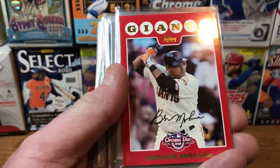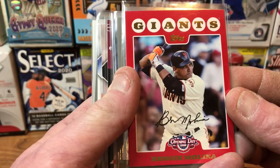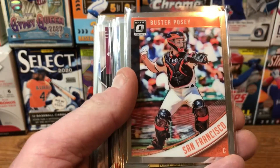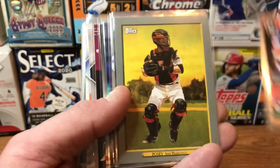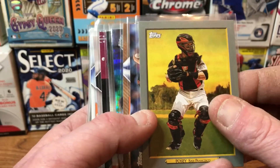We've got a Benji Molina from Topps Opening Day 2008 — it's the red border card. Then we have a Donruss Optic Buster Posey from 2018, and a Buster Posey 2020 Topps Turkey Red card.